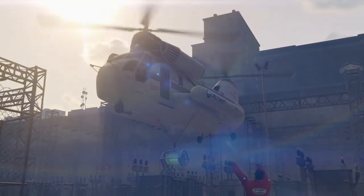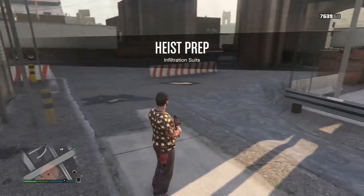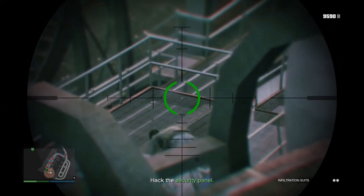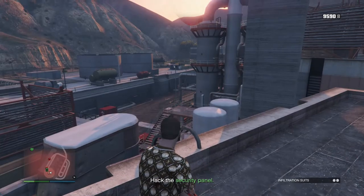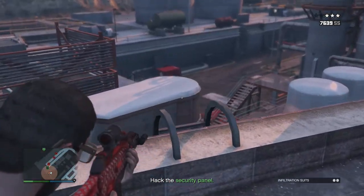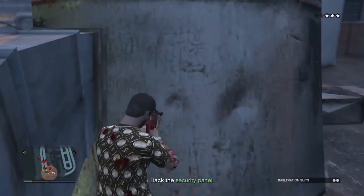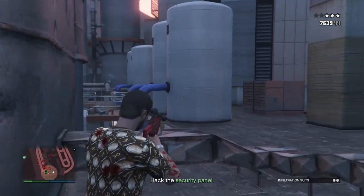The next one is going to be the infiltration suits. Now, if I had to recommend paying for any of these preps to get done, it would be this one. Every time I do Silent and Sneaky, I just pay for these. It's 70K and it saves a big headache. In this one I got lucky — this is one of the easier locations you can end up with to get these suits. I was lucky enough to be able to hang out next to this wall over here, take everybody out, and it provided me with plenty of cover.